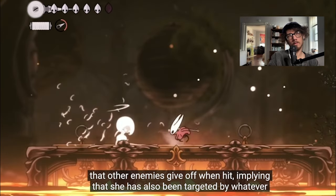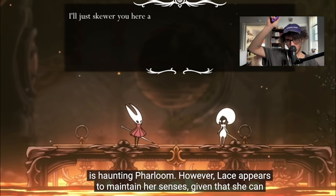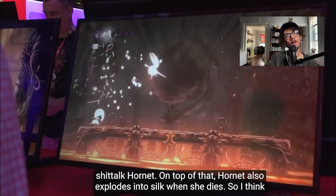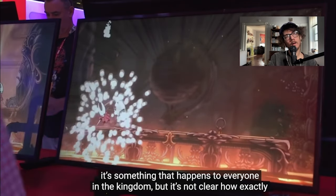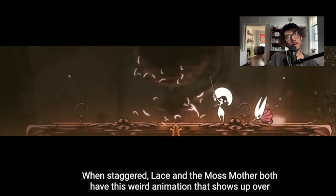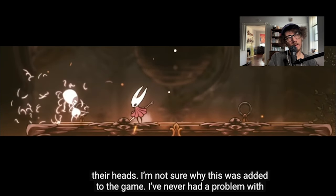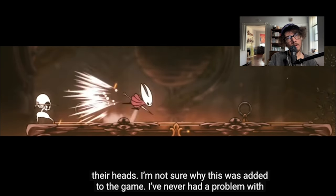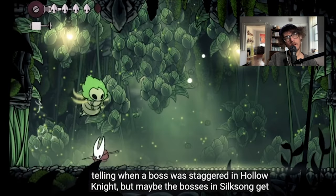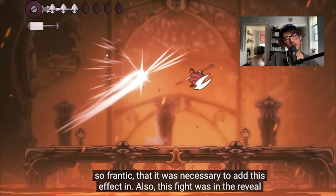A few other noteworthy details about this fight: Lace gives off the same silk fibers that other enemies give off when hit, implying she has also been targeted by whatever is haunting Farloom. On top of that, Hornet also explodes into silk when she dies, so I think it's something that happens to everyone in the kingdom. When staggered, Lace and the Moss Mother both have a weird animation that shows up over their heads — maybe the bosses in Silksong get so frantic that this effect was necessary.